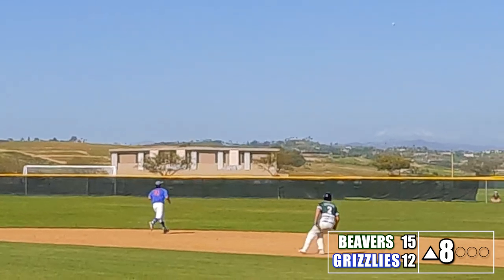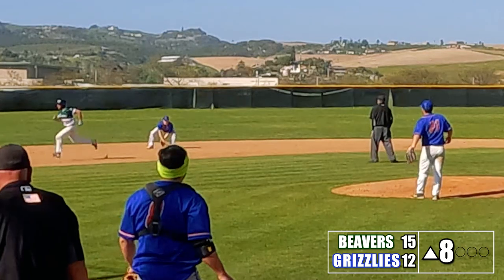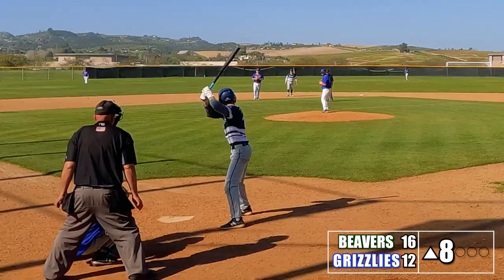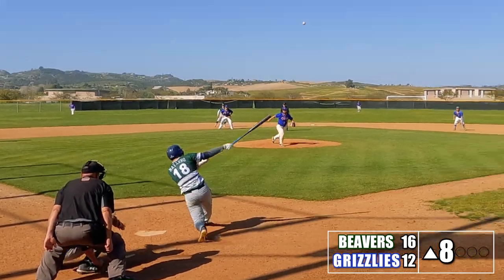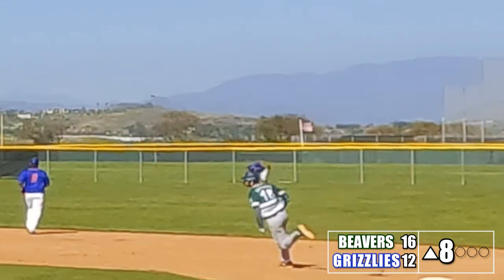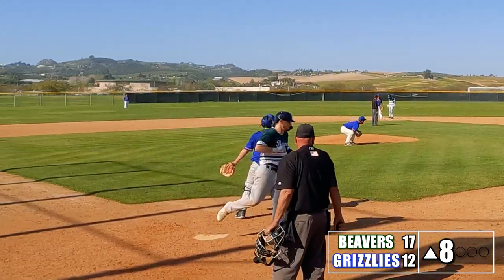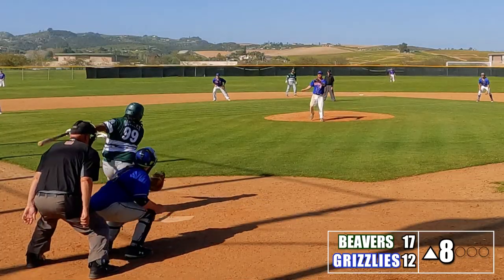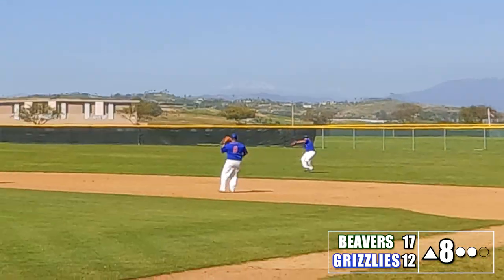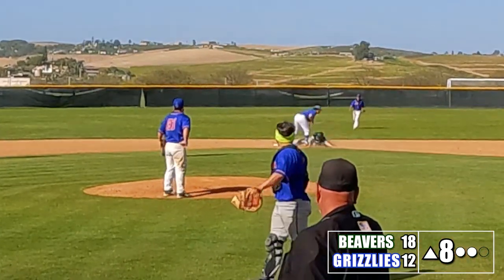It's the top of the eighth and this game has gotten way too close for comfort. We're looking for insurance runs, and the Grizzlies' defense helps — they blow a double play opportunity, allowing a runner to score. Dylan comes up and yanks one to right field. Could this be his third home run? Not quite, but he gets a double and makes the right fielder look silly. That's Dylan's eighth RBI — safe to give him the MVP for today. Corey hits a base knock for another RBI, but then gets thrown out trying to take second.